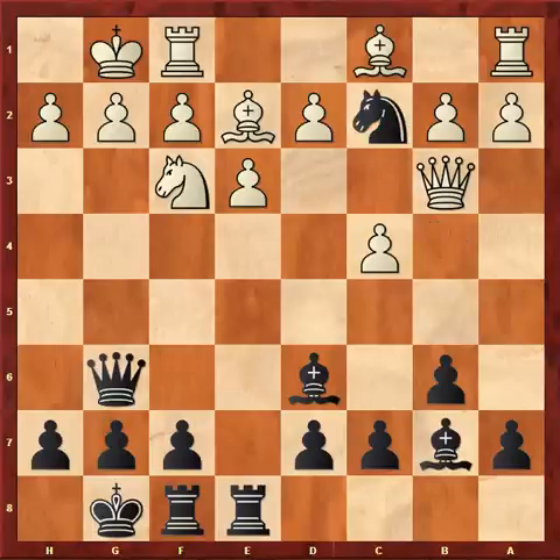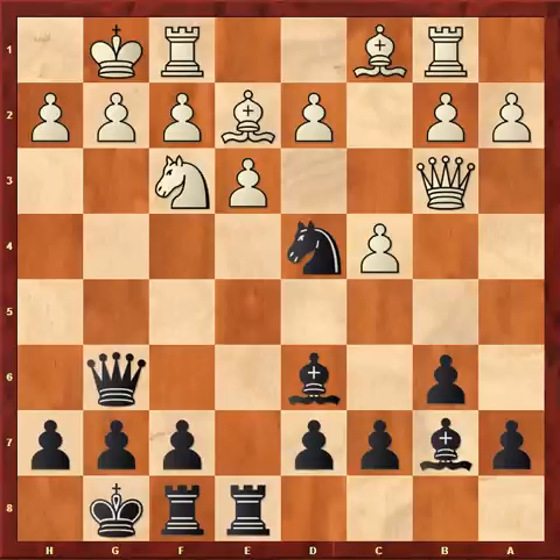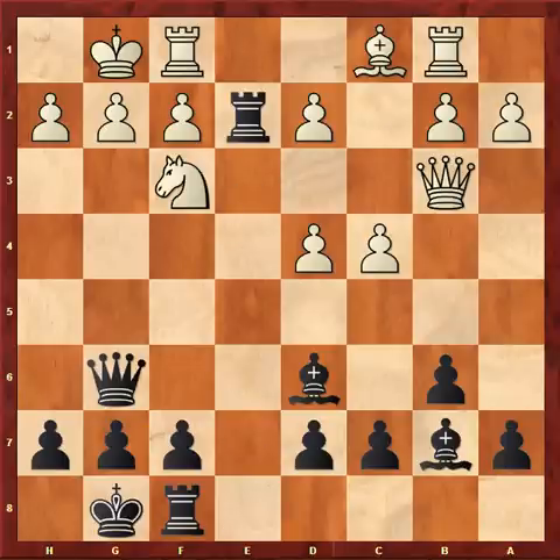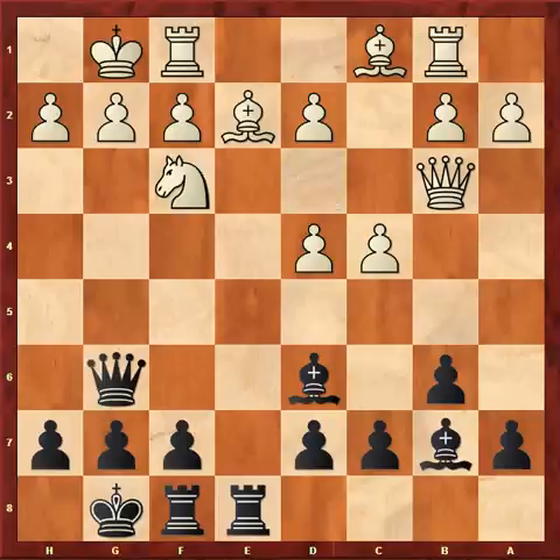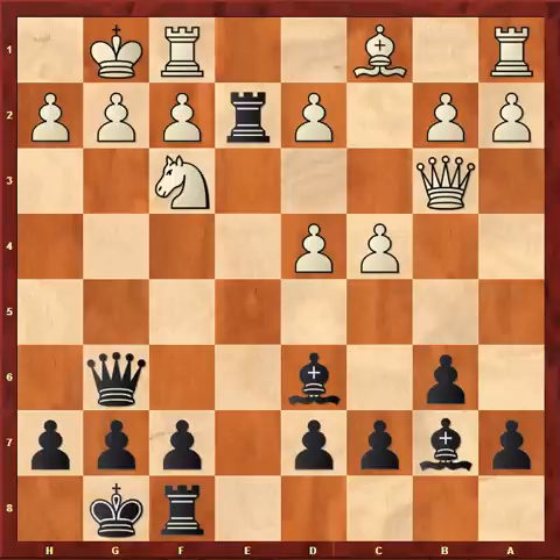Castles, Nc2 — the rook is attacked, so my opponent played Rb1, Nd4. Again, the rook is attacked now by my queen on g6. Exd4, and now I played Rxe2. If Qxe2, if Qxb1, white can try to trap my queen with Bd3, so I avoided this. And now my opponent's rook is still attacked, so he played Ra1.